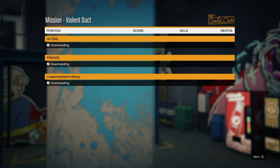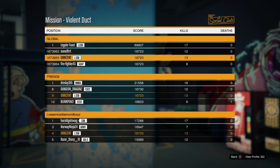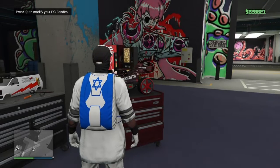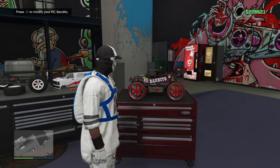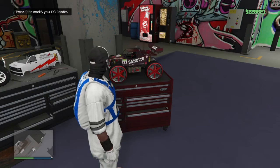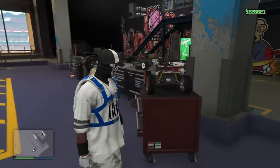So I'm on the job confirm setting screen, I'm going to hit right bumper and spam right d-pad until everything is loaded — and a little bit after that as well. Then I'm just going to back out of this job with circle, back out again, circle to confirm it, and boom — your RC is now on Benny's. As simple as that guys.